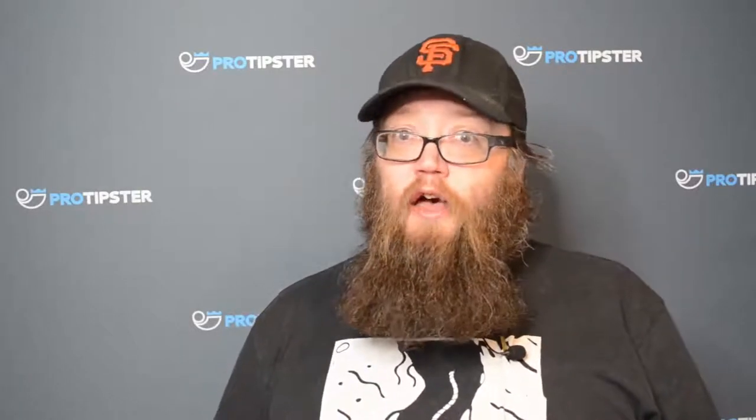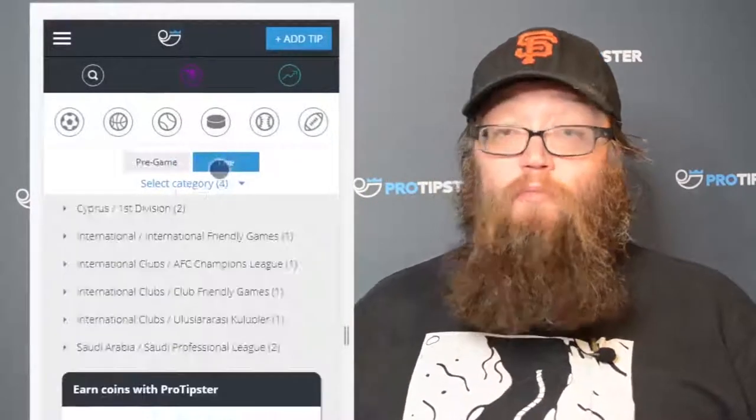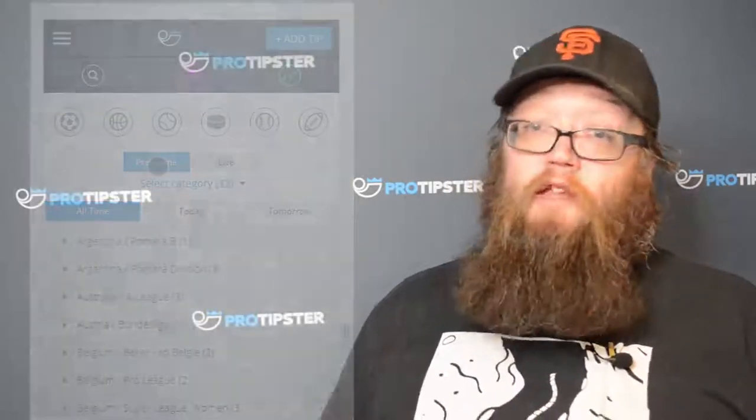In the top right corner of the ProTipster website you'll see the Add Tip button. When you click that button you'll be able to post pre-game and live tips for sports events from around the world, but you'll need to be logged in first. If they win, you can earn even more ProTipster coins depending on the tip score. If you want to learn more about posting tips and how ratings are done, watch the video that's popping up on the screen now.